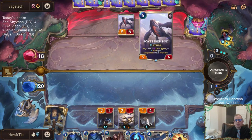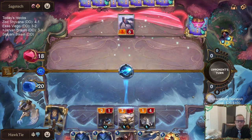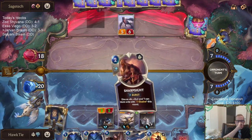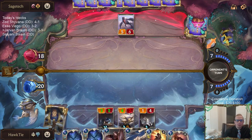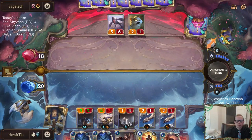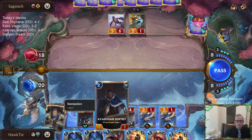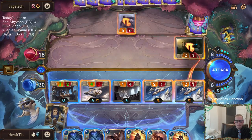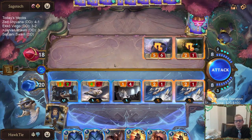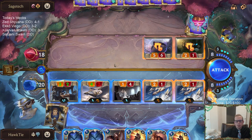I wish they told you which one they took — slow, fast, or burst. I would like to know. Good Sharpsight draw — please no more Karmas. This is worth eight damage having both of these things. I can Fury the North to try to kill the Scattered Pod — that takes five mana. I've got eleven right now, I'd have six left over, so I'd still have Single Combat, Single Combat, Sharpsight.